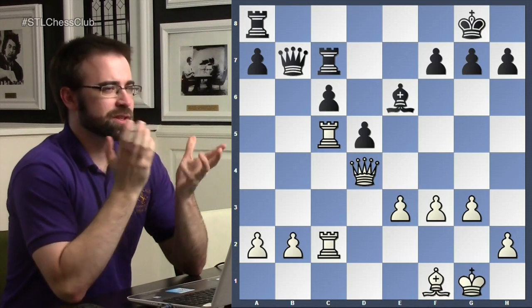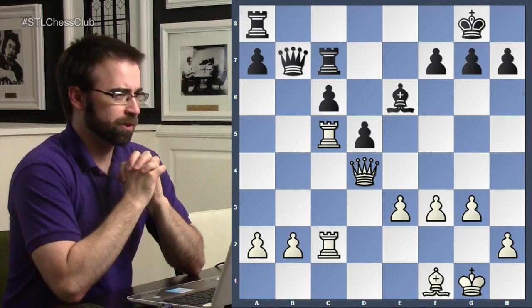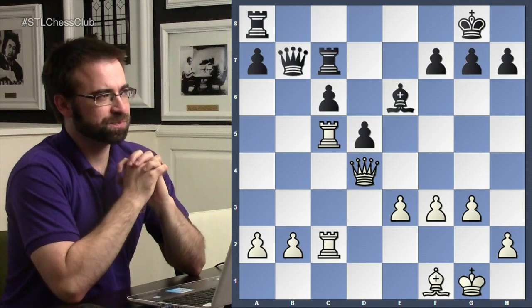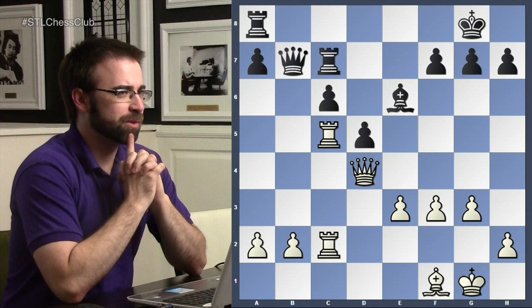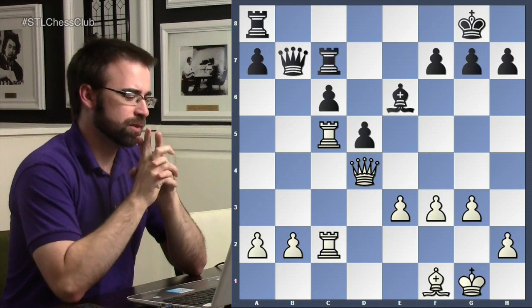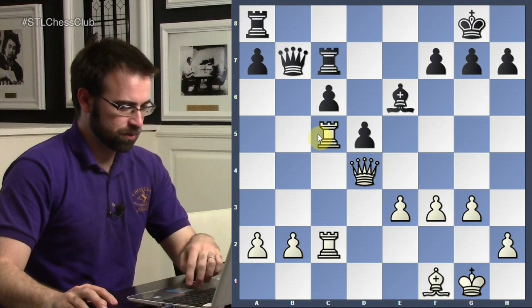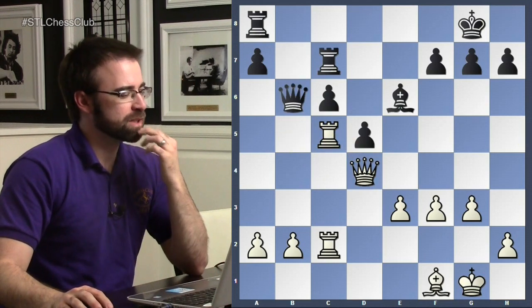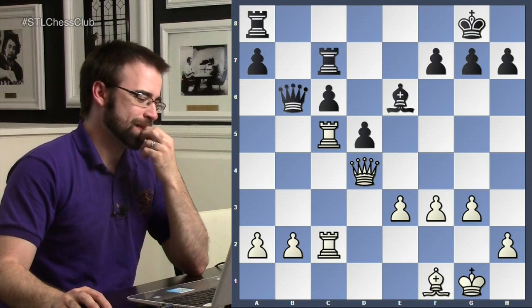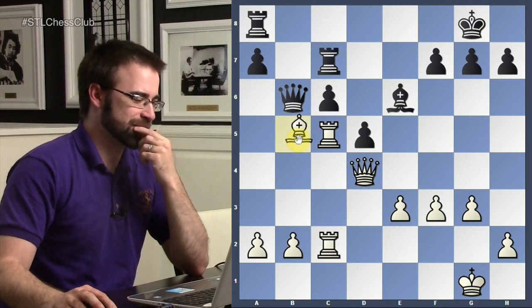It's not always easy — you achieve this great position, but you need to increase the pressure. White played a really strong move here. Bishop b5 — let's give black a move. Does that change your mind? It's the trickiest. Even in this position, that is the trickiest. White could potentially defend or lose some material.